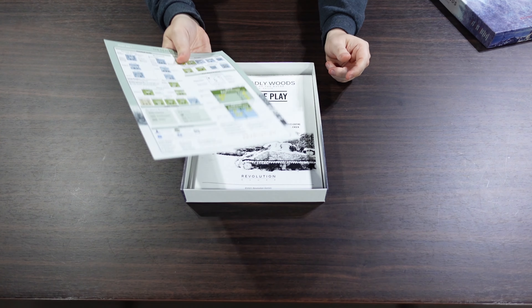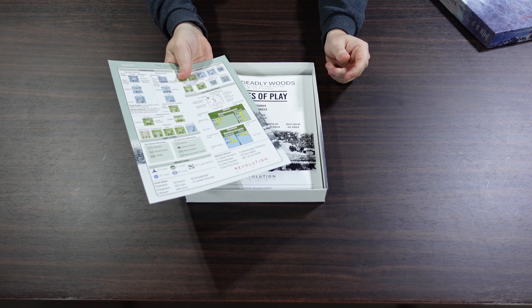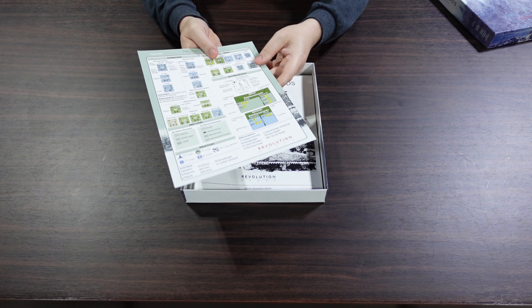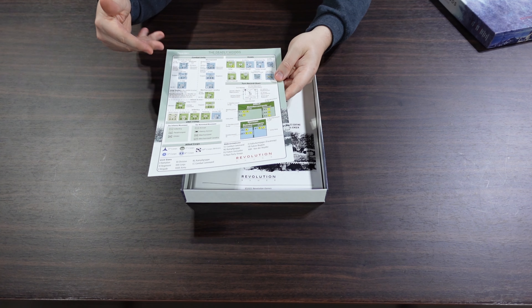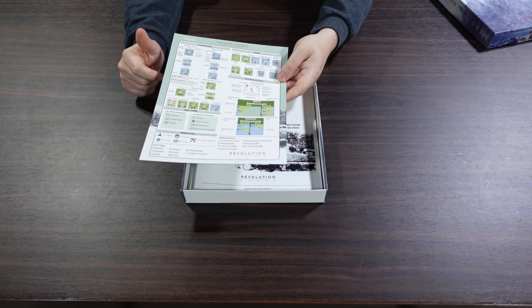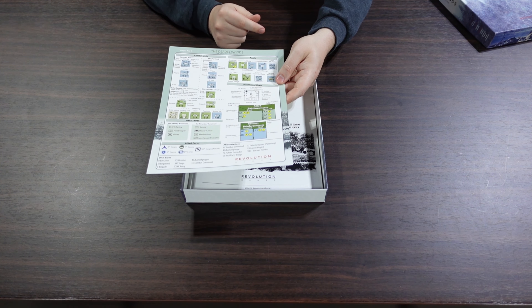The Deadly Woods. This is just a little front cover, and importantly, you can get a folio version of this — this would be the front cover of the folio, with one of the play aids on the back. But this is the box version. There's a nice little play aid that goes through all the different types of units and how to read the reinforcement track.